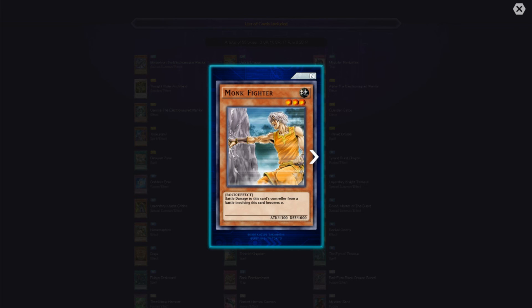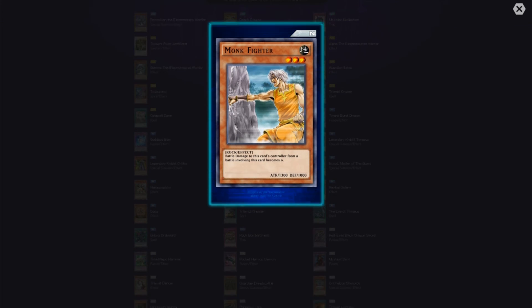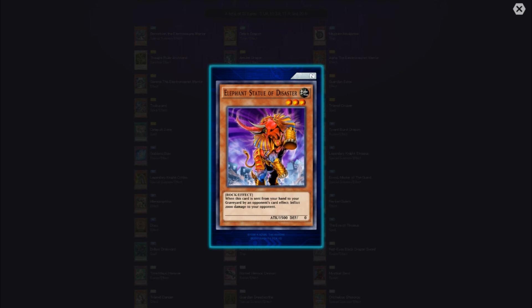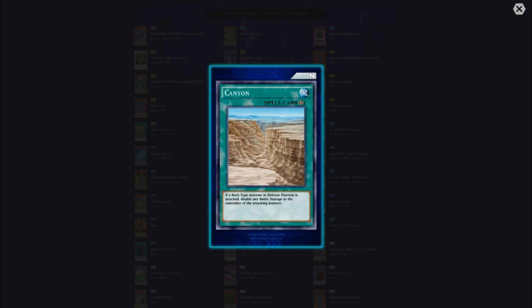Monk Fighter — battle damage from a battle involving this card becomes zero. That's recycled. Elephant Statue of Disaster — also recycled — when this card is sent from your hand to the graveyard by an opponent's card effect, inflict 2000 damage to your opponent. Cannon — if a Rock-type monster in defense position is attacked, double any battle damage to the controller of the attacking monster.